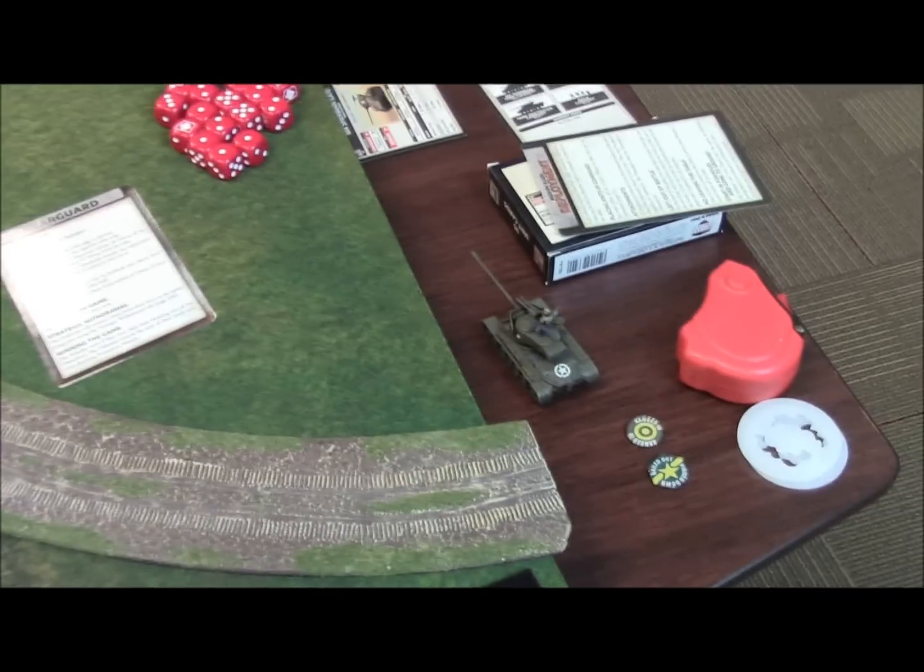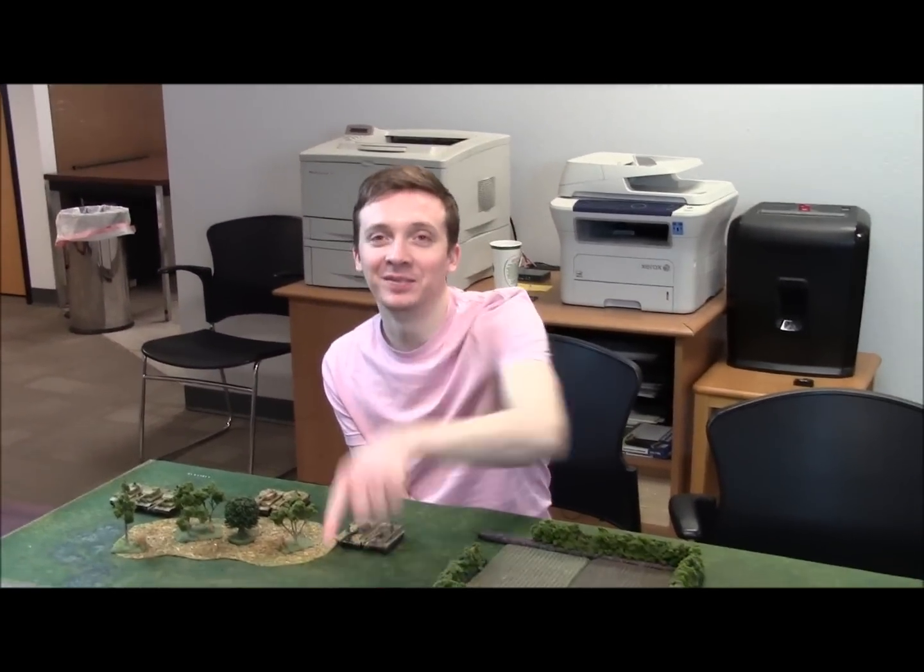The Super Pershing is waiting in ambush somewhere on the table — he's basically 285 points just to mess with Jake's mind. It's going to be first turn Germans, no roll off needed.